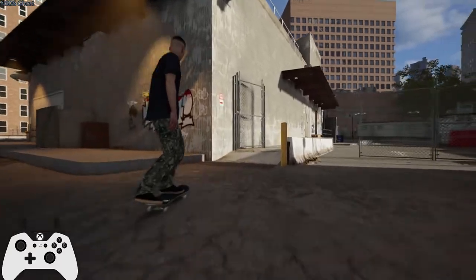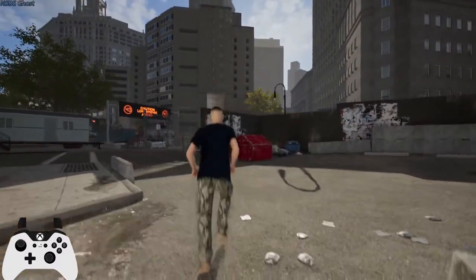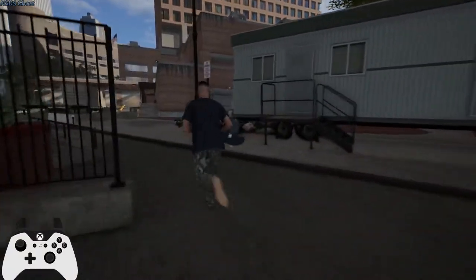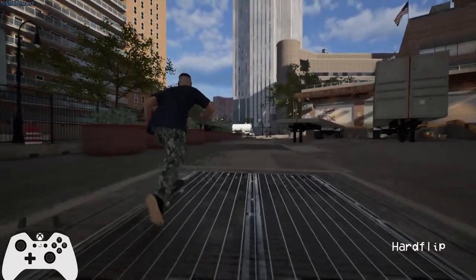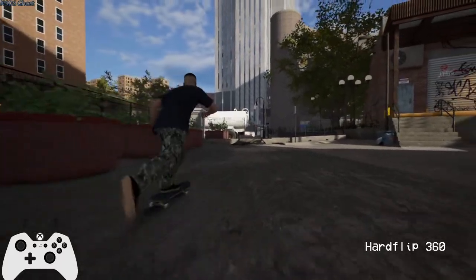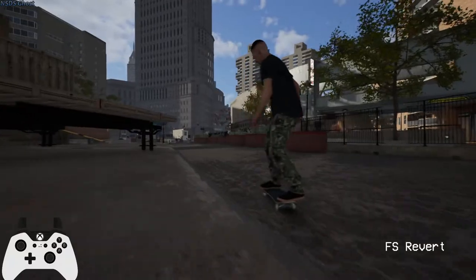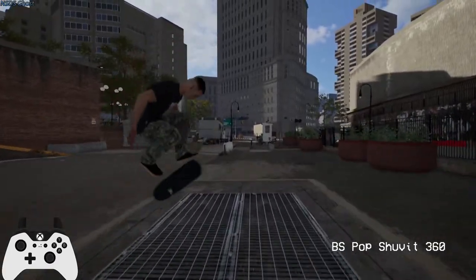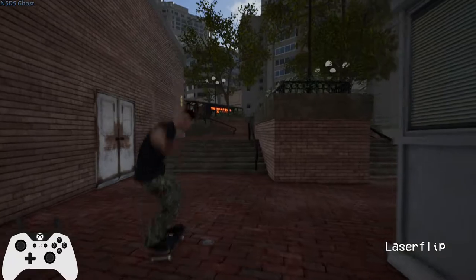I was going for a double front side flip but I want a laser flip right here. I can't even see and I do need to mess with the camera angles just a tiny bit. Hard flip. I was going for a prey flip — can we get a laser flip maybe? That's so weird. There we go, I was just doing it the wrong way.